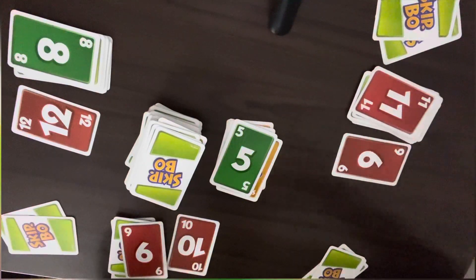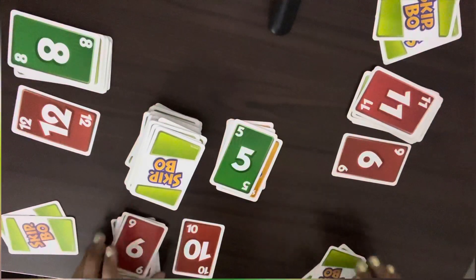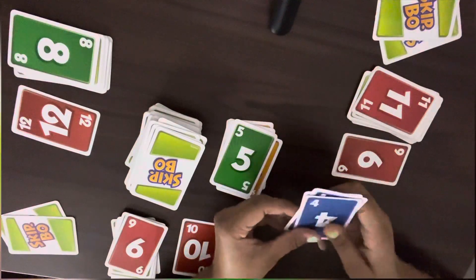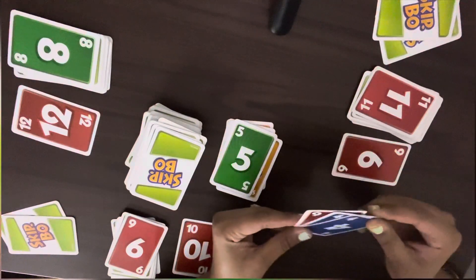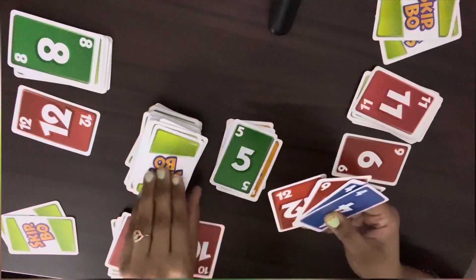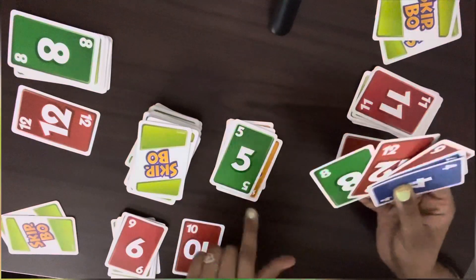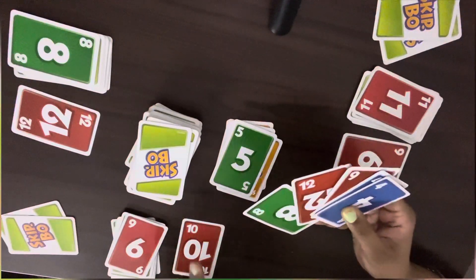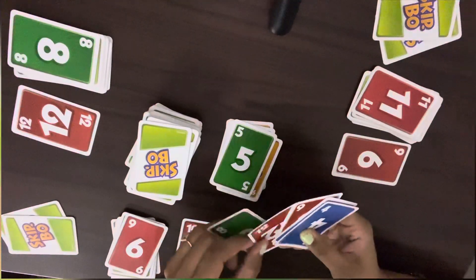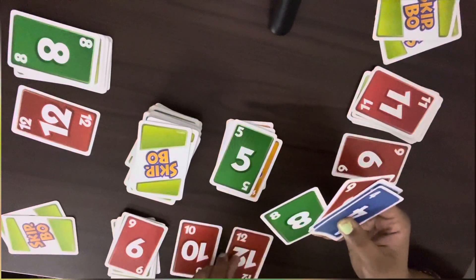We will go clockwise for the turns. The next turn is this player's turn. The leftover cards are 1, 2, 3. The maximum hand in your turn should be 5. Since 1, 2, 3 are already there, they will draw 2 more cards to make it 5. Now you can see there is no 6, so nothing can be done. So 1 card will be kept here on the side pile.